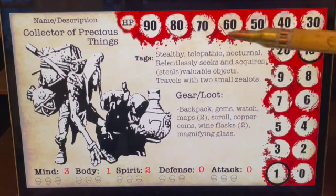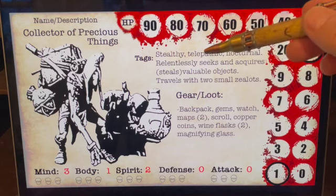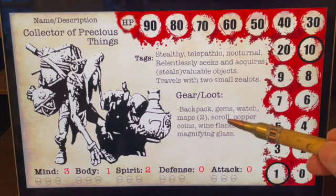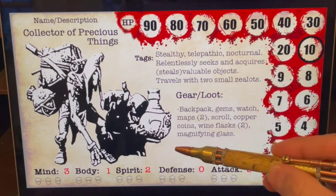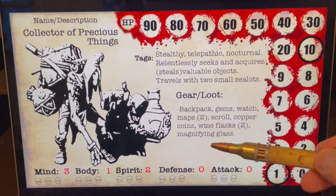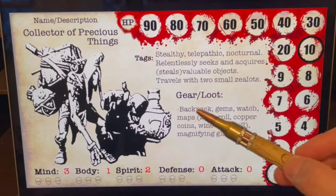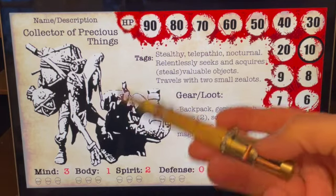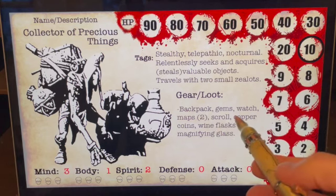That kind of tells you everything you need to know about this character as you start the role-playing part. On the gear and loot, he's got a backpack, gems, and a watch — all the stuff he carries on him. I always leave spaces here for adding to it or striking things out. What's cool is that whatever they've got on them can be taken. So if one of your characters kills this guy or captures him, they can take whatever he's carrying — as long as they can carry it.